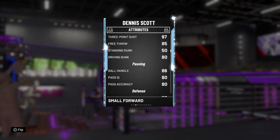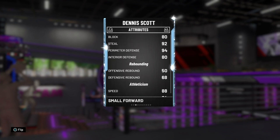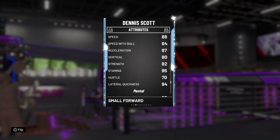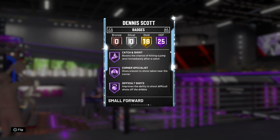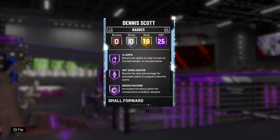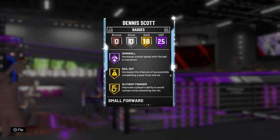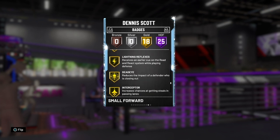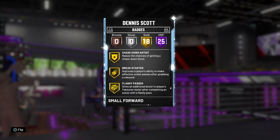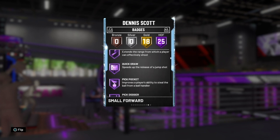Dennis Scott has incredible shooting, incredible free throws, great driving dunk, good ball handling, great defense, decent rebounding, good speed, and great lateral quickness. He's great defensively especially, but can shoot threes as well. He has 25 Hall of Fame badges and 18 golds including catch and shoot, corner specialist, difficult shots, range extender, quick draw, pick pocket, pick dodger, clamps, green machine, flexible release, intimidator, pogo stick, contact finisher, quick first step, downhill, and defensive leader. This is an incredible card.